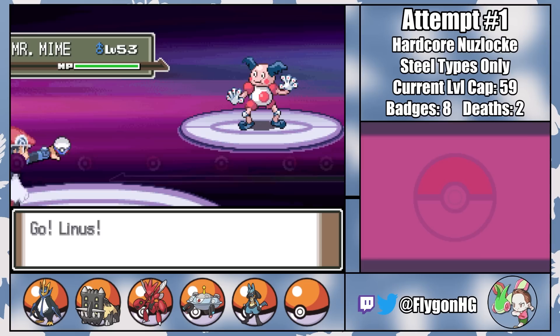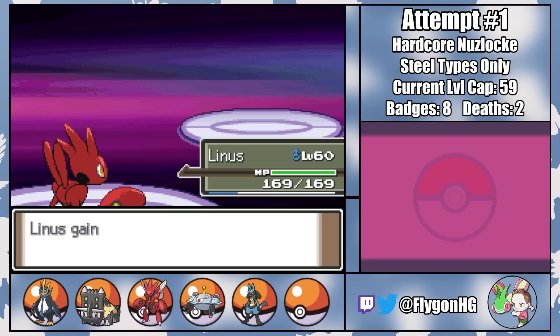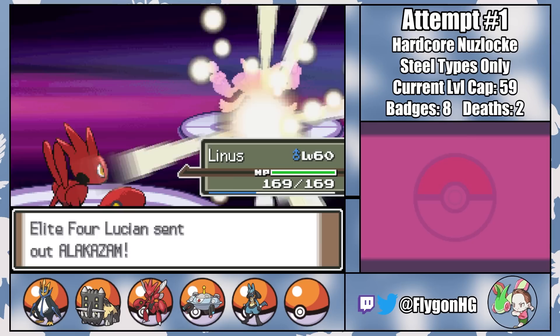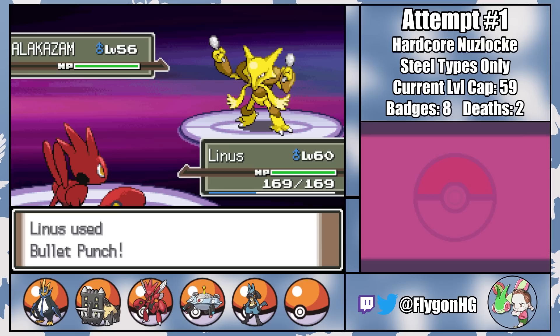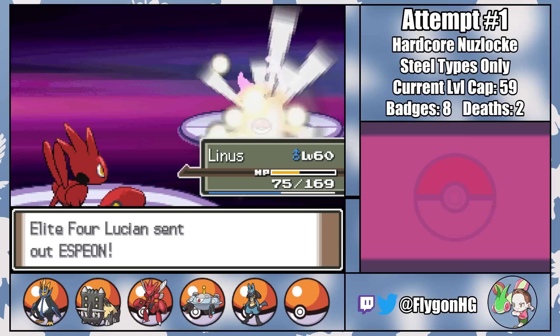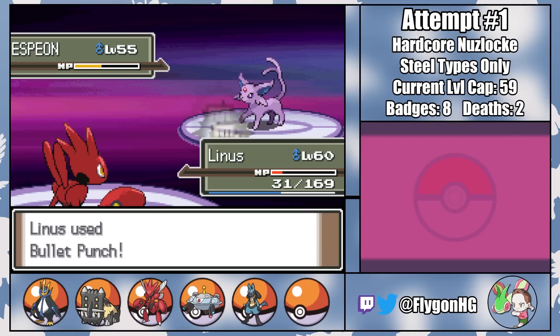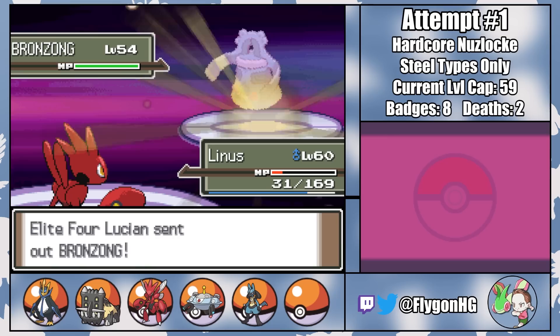The plan is to lead with Linus and wing it. We outspeed Lucian's lead Mr. Mime, so he easily falls to a single X-Scissor. I'm hoping Gallade comes out second so that we can immediately take him out with an X-Speed-boosted Wing Attack, but Lucian goes to Alakazam instead. I go for Bullet Punch since it's a two-shot and gives me a chance to crit Alakazam before he attacks, but that doesn't happen and a Focus Blast hits really hard — a crit would have ended the run right there. Espeon is third, so I again go for Bullet Punch, but again don't land a crit, meaning Linus gets hit by a Shadow Ball. I guess Lucian is saving Gallade for last because Bronzong is his penultimate Pokemon.